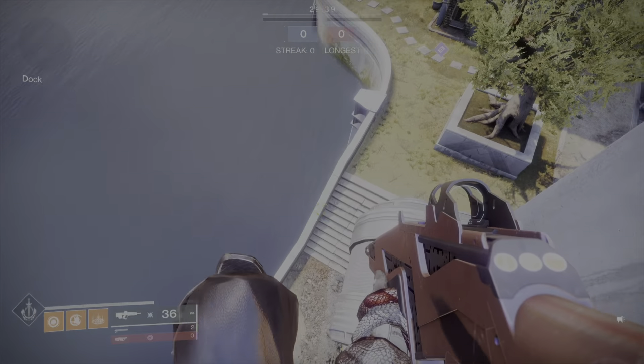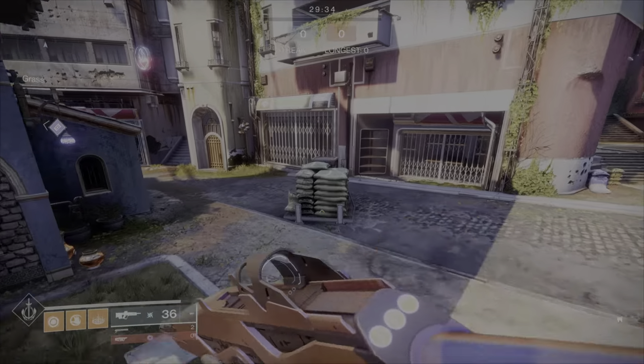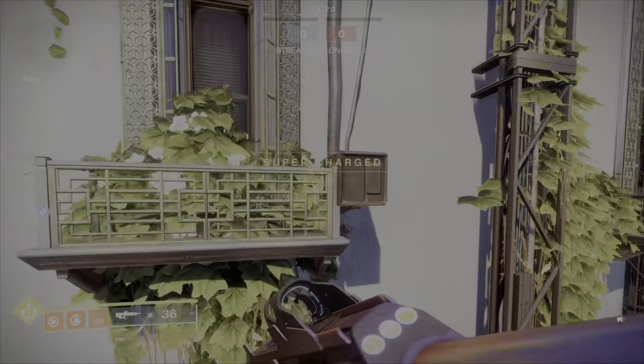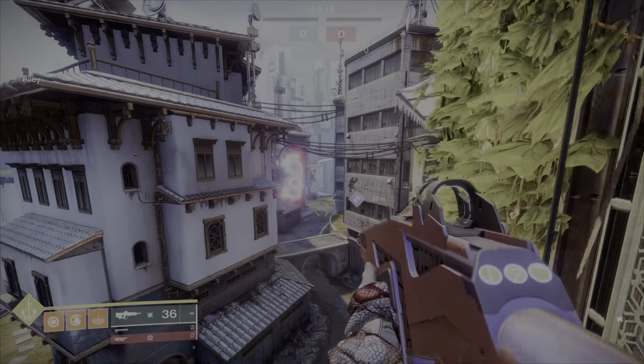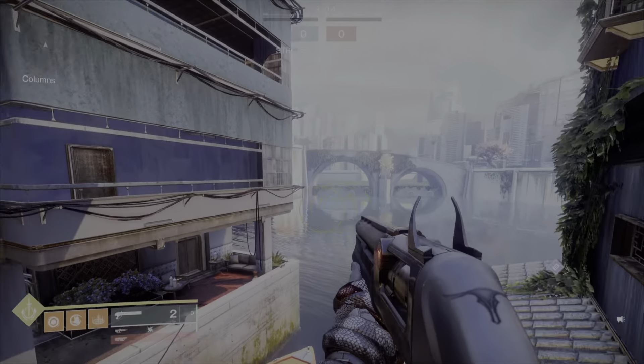It's not the best angle but you could really throw people off — it works pretty much every time. This building right here has a lot of different spots. Basically any of these black boxes or brown boxes with the pipes, you can stand on them. I chose bottom tree Dawnblade, but you can do this on Revenant or any class. It's a little easier if you shatter dive into these. Imagine this as a sniping angle — it's great, I use it sometimes.